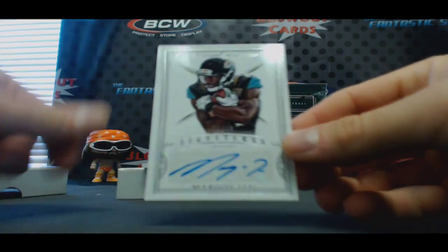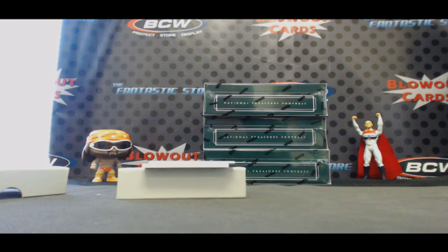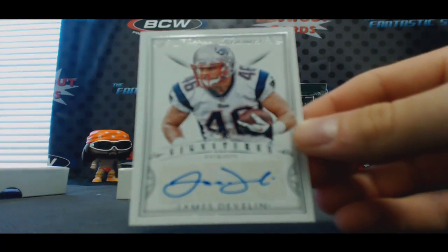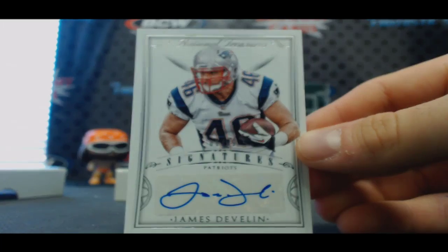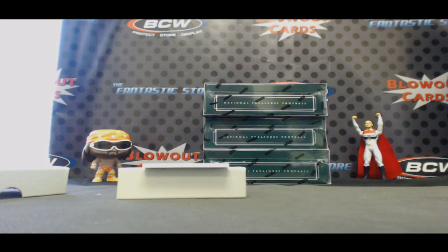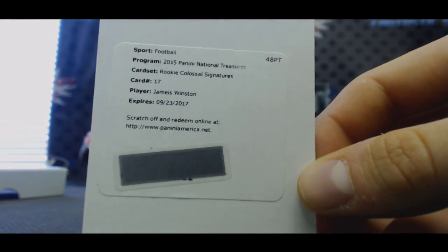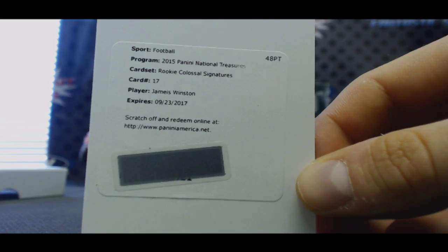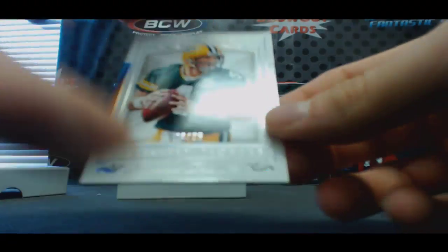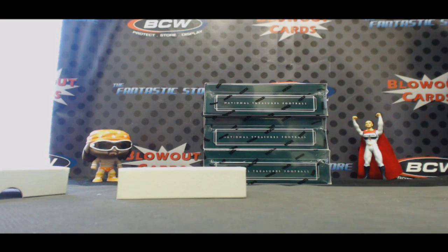Then we got Signatures to 49, Marquise Lee for the Jaguars. To 99, James Devlin — here's the Patriots. And we got a famous Jameis sighting — redemption, Rookie Colossal Signatures, Jameis Winston for the Bucs, goes to Derek. Nice. And to 25 for the Packers, Brett Favre parallel. Really nice start, awesome first box.